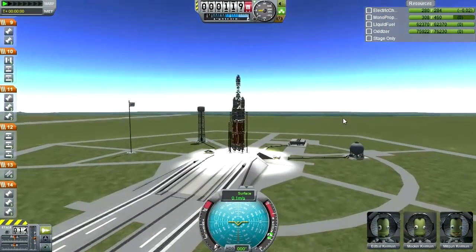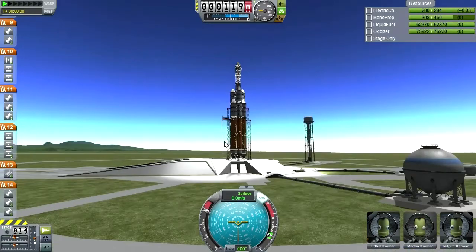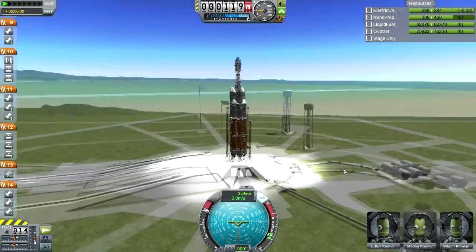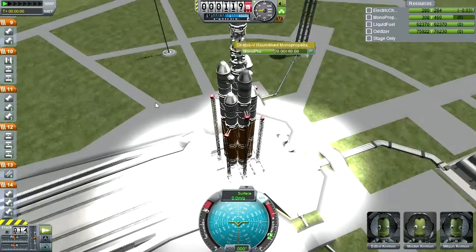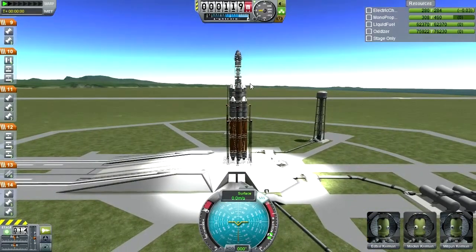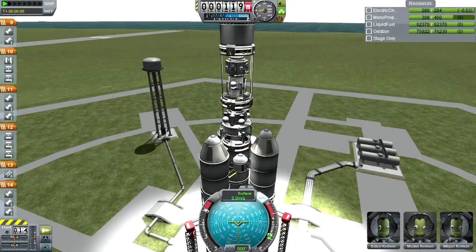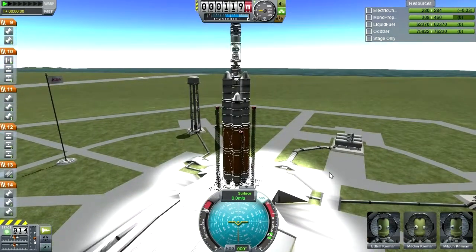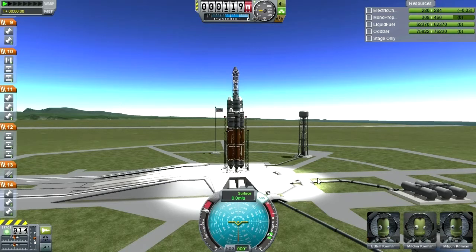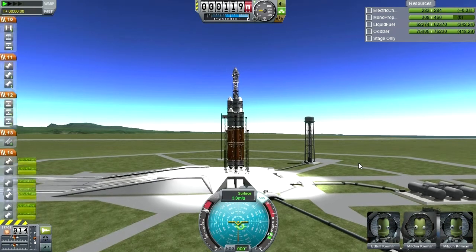Not the most elegant rocket I've ever devised, but on the bright side it is actually very bright because of all the lights that have been turned on. We're all set — SAS on, throttle up. You'll notice the monopropellant is not full, and that's because the tanks on the landers are only partially filled. Did I remember to put RCS ports on both landers? Yeah, okay, that seems to be a thing. The Kerbalnauts look copacetic — and launch! Our mission to Duna is underway, and we have cleared the tower.